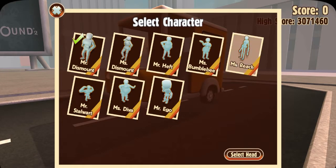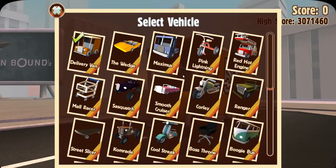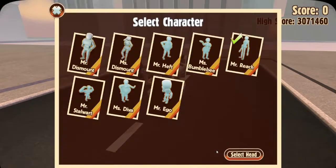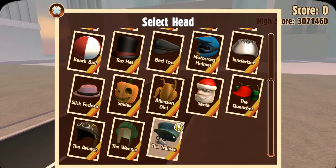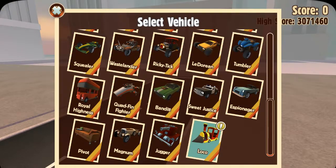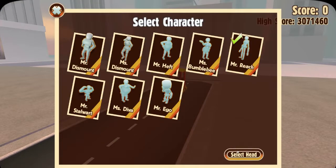So I can switch my characters. My personal favorite is Mr. Reach because he's the best, obviously. So it's the mall racer, okay. When I go to characters I can select a head, like one of these. There's a trainee - that's a new one. There's also a new vehicle - oh it's a train! It's just a random train, oh my gosh.